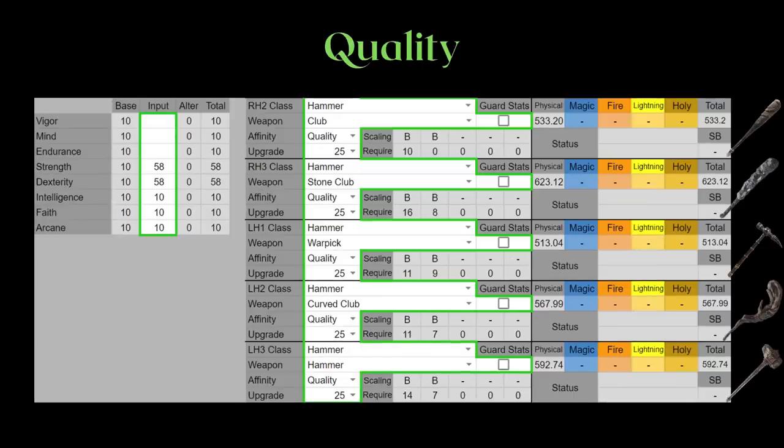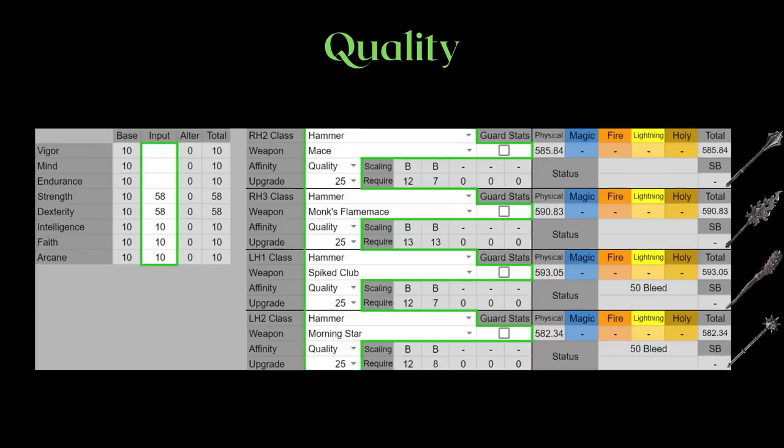If this isn't your first time watching my weapon breakdown video, I think you know exactly what I'm about to say for quality. This infusion is only useful for PvE at endgame, when you have more than enough points to spare. We see here with 85 points in both strength and dexterity — which means more investment than either 80 strength or 80 dexterity — we are still mostly looking at a weaker AR than either the heavy or keen infusion counterpart.